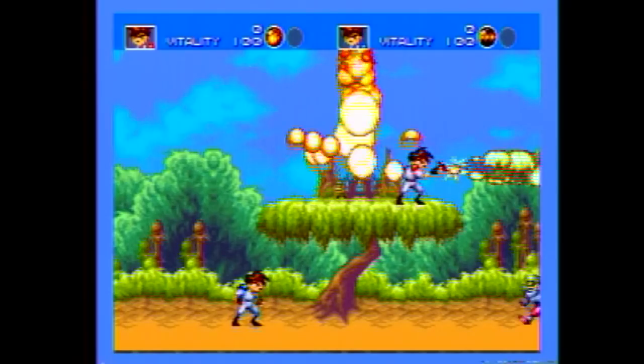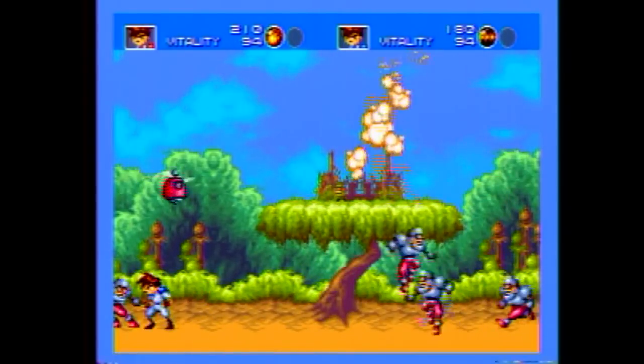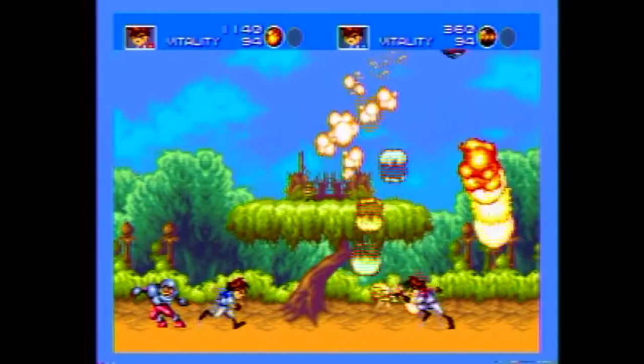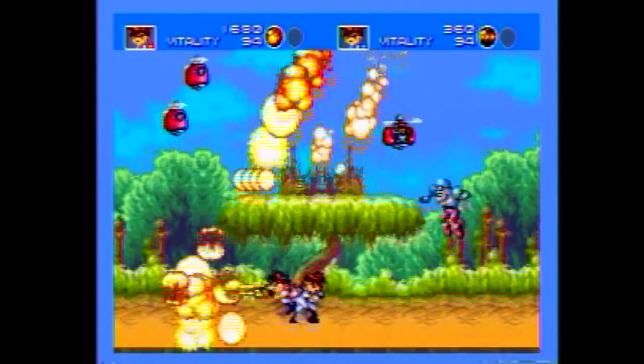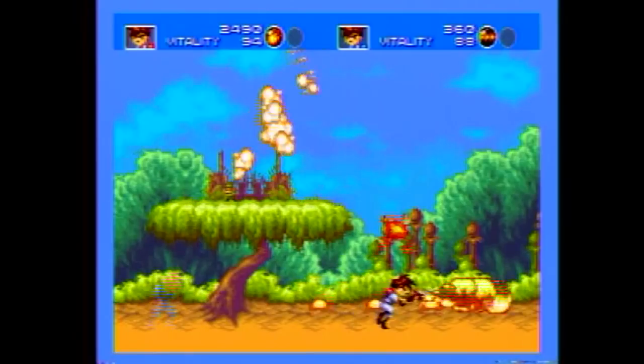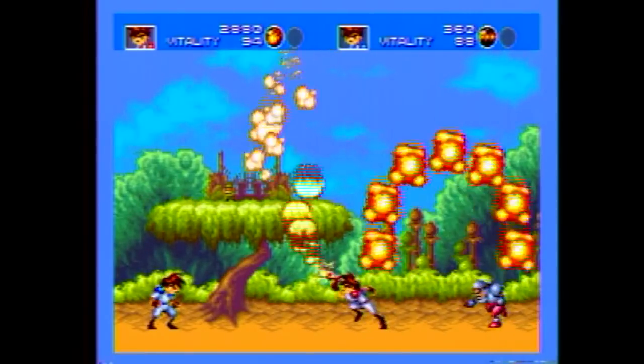Despite the fact that the Genesis six-button controller was available at the time of the game's release, it sticks to a three-button control scheme. One button fires but will also grab enemies and throw them if you're close enough, one button switches between weapons, and the jump button also acts as your slide button, flipping up or down off of platforms and so on.